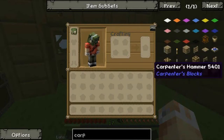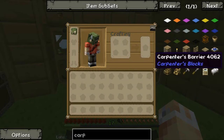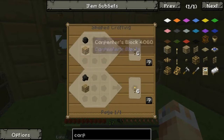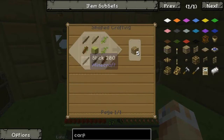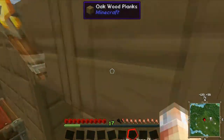Carpenter's blocks - so there's a hammer, a chisel, carpenter's door, carpenter's gate and barrier, button, lever, torch. A carpenter's torch - how do you make that? Wow, that's a waste. Why would you want a carpenter's torch? Anyway, that smoke is really getting on my nerves.